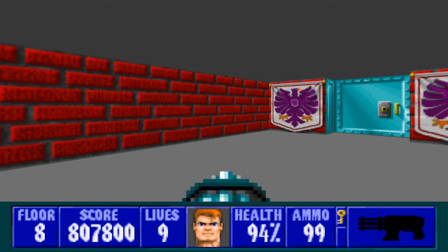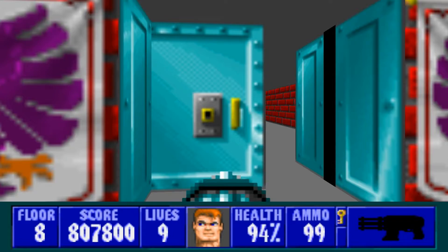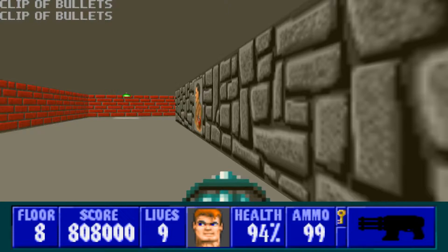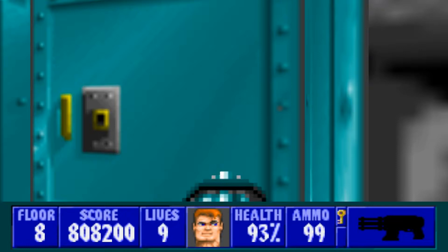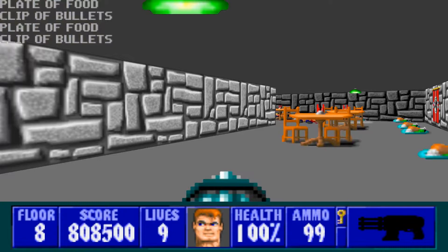We'll come through here, and we want to go this way first. Just like many of the other floors in this episode, we're going to have to go around the perimeter of this room and take out the guards as we see them. Now we can go inside, and we have quite a few doors to open up. Be ready for guys hiding around corners.